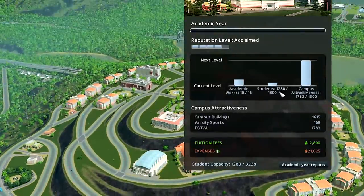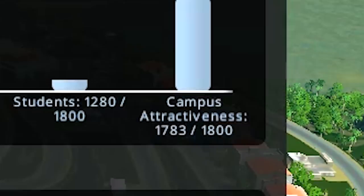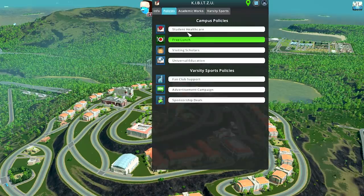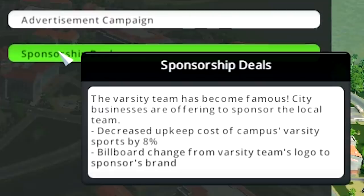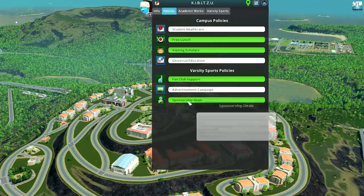Where do we have to go next? 1,800 students to become the next level - we need to make our campus even more attractive. Let's bring the budget all the way up, give some money for music, get some policies in here. Visiting scholars, we're gonna get a fan club, sponsorship deals. Sponsorship deals: upkeep cost minus 8%, and billboard changes from varsity team logo to sponsor's brand.